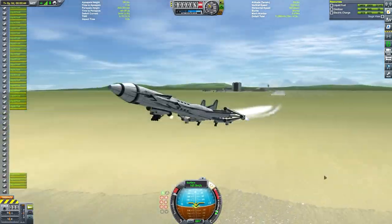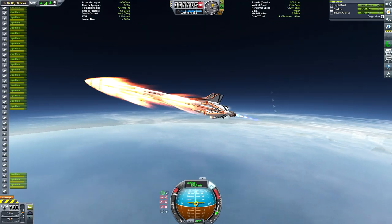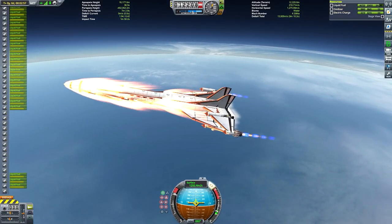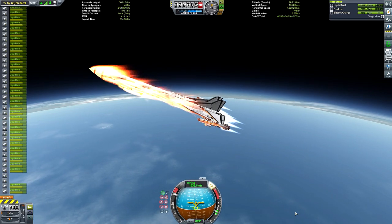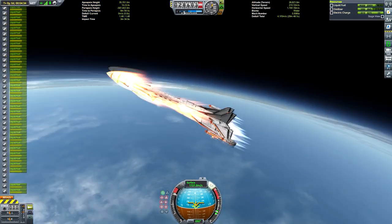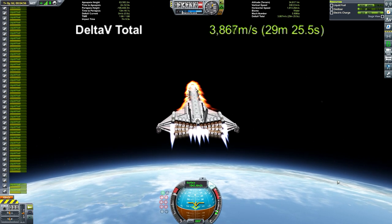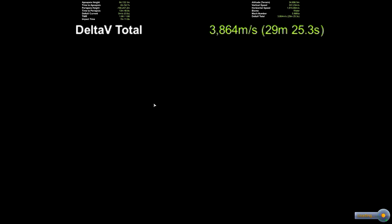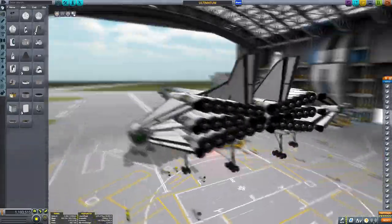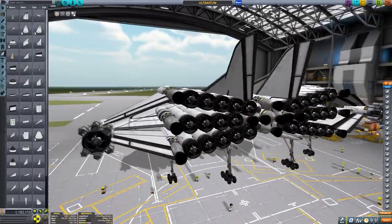Fading to the second flight test - we have more liquid fuel but the ship is still similar in size. Making sure it can get off the ground first and foremost. We get ourselves into a good flight, reaching the 10-kilometer mark. I usually aim for about 1500-1600 meters per second before initiating the rocket phase of the rapier engines, since that closed-cycle mode is the most inefficient part of the flight - you want to spend as little time as possible burning in closed-cycle mode. We ended up with 3800 meters per second of delta-v - better, but still not enough.